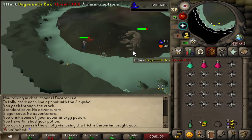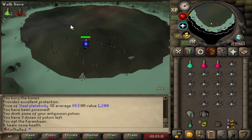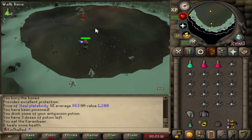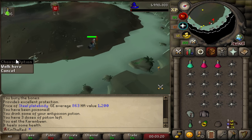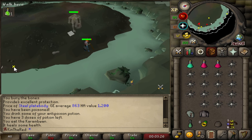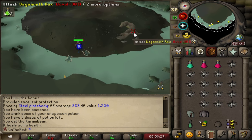Each Rex kill requires you to set up the safe spot manually, but he gets stuck on seemingly every tile along the edge of the island, so it's not very complex. I like to attack Rex from a few tiles northwest of the southeastern arc and then immediately run to the center of the eastern shore. Rex will waddle over very slowly, which you should pay close attention to. Once Rex steps near this tile, run to the southeastern arc and he will lumber into the safe spot.